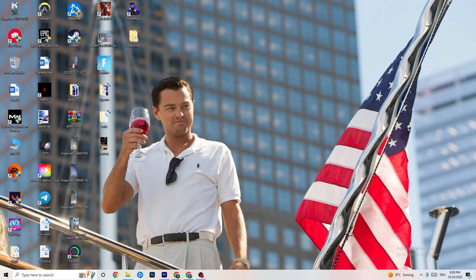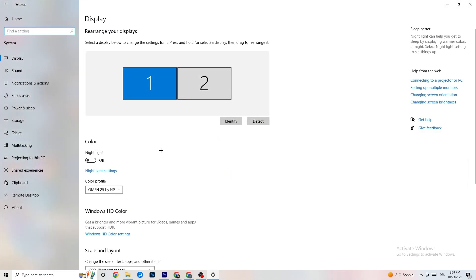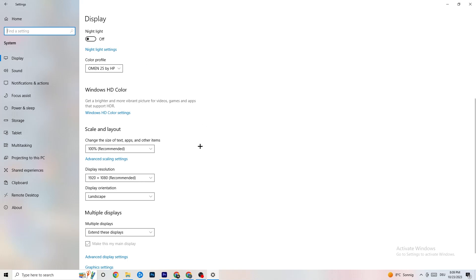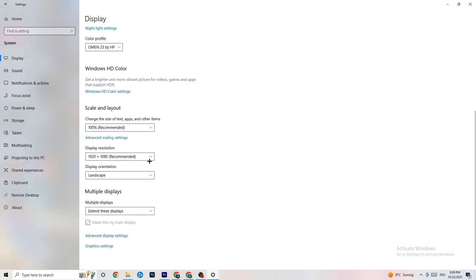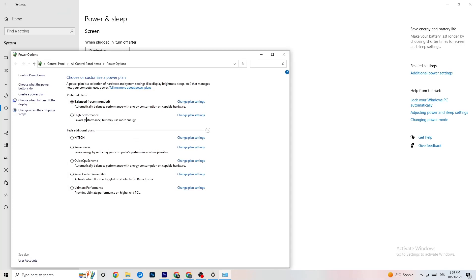Now navigate to Windows Settings in the bottom-left corner. Click 'System,' identify your main monitor, and change the scale to 100% as recommended. Set the display resolution to match your in-game resolution to help reduce crashing. Then go to 'Power and Sleep,' click 'Additional power settings,' and try either Balanced or High Performance — see which works better for you.